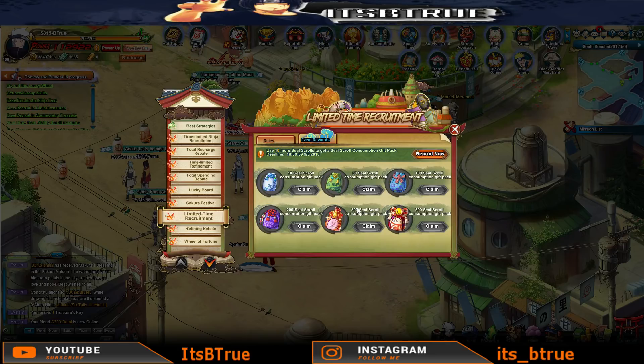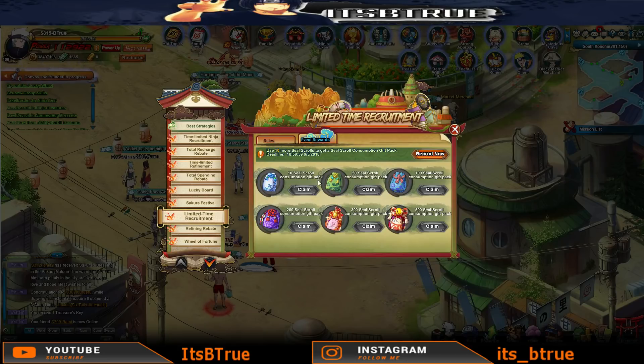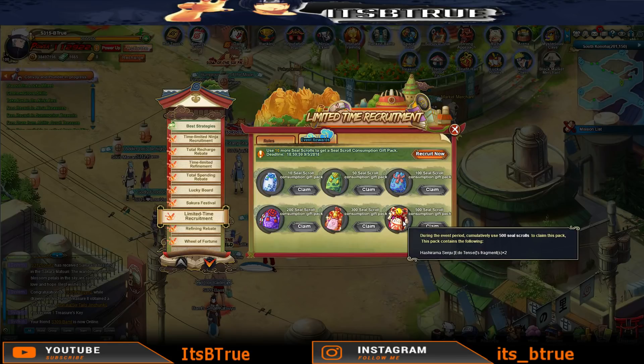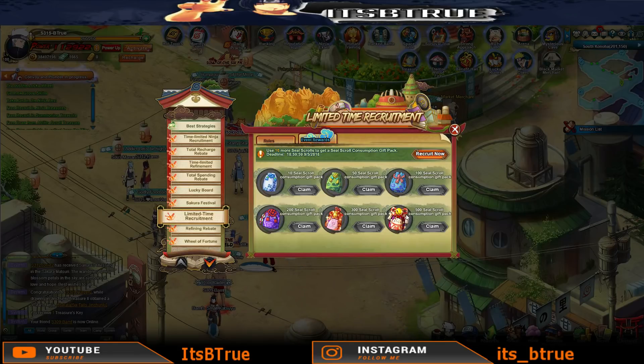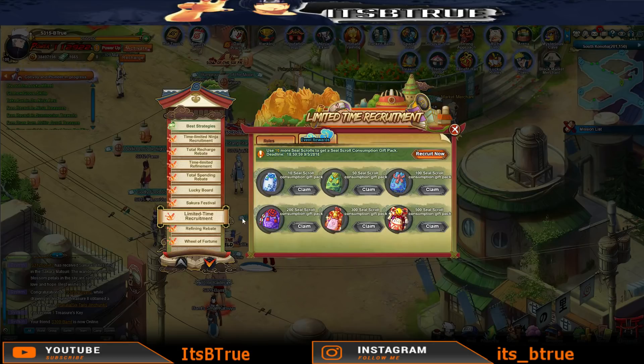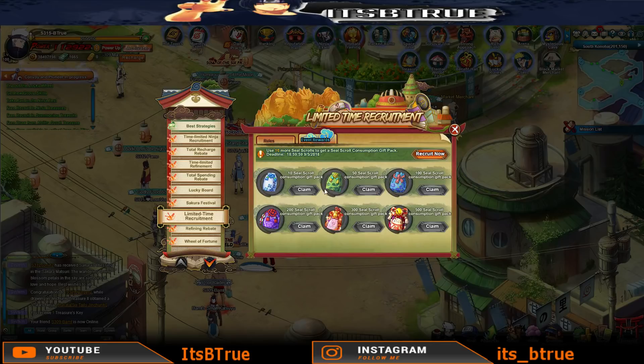Time-limited Recruitment: if you use 10 Seal Scrolls or more, you get a Consumption Gift Pack. This gives you one Seal Scroll, then 3, 7, 13, 20. They also give you Ido Tensei Hashirama Fragments - two fragments if you spend 500. It looks like that's the new thing they're doing: whenever they have these limited recruitments, the highest level gives you Ido Tensei Hashirama Fragments, which is pretty cool and helps you finish him off. Keep in mind all of the Seal Scrolls you get only last for seven days, so you need to spend them immediately.